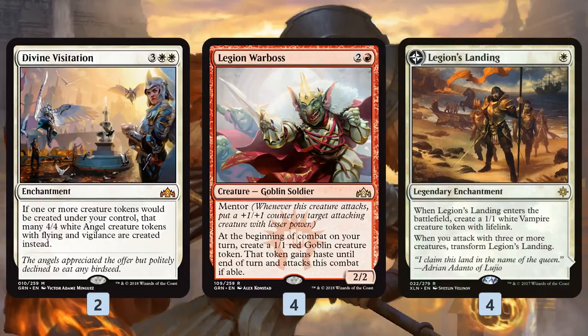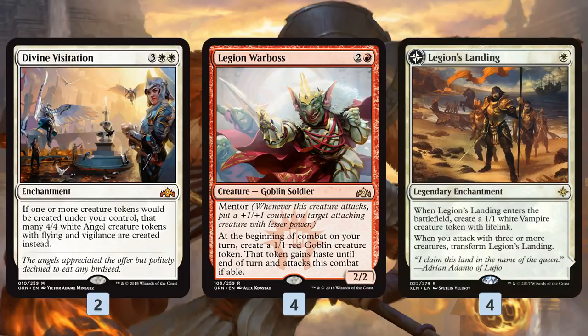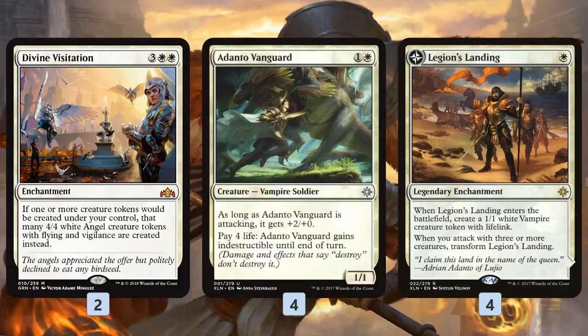Wrapping up our token production, we also have Legion Warboss, which just makes a casual 4/4 Angel every single turn — pretty insane on a 3-mana creature. And then Legion's Landing, just a 1-mana 1/1 Angel. But if we flip it around, we have a land that makes 1/1 Angels — or with Divine Visitation, full Angels. So all these cards are relatively good on their own, and most of them can win like a normal token deck. But all of our cards become supercharged and incredibly powerful once we stick our Divine Visitation.